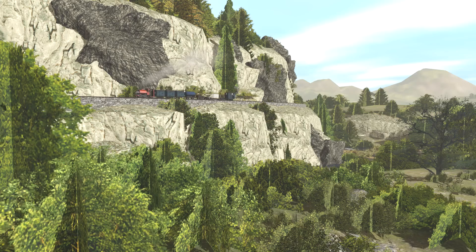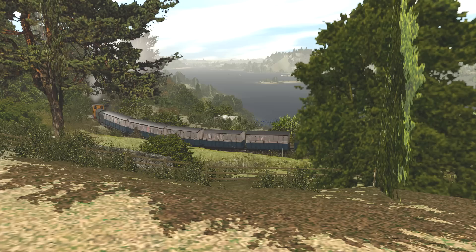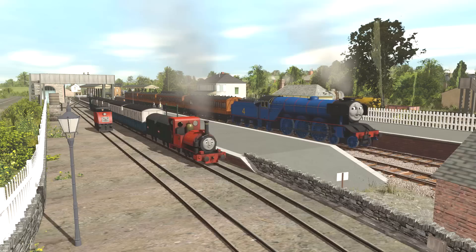One of the oldest lines on Sodor, the Skarloey Railway runs from Crovan's Gate up into the mountains on the eastern side of the island. Cam Jones, of the website Crovan's Gate Works, gave me permission to use and modify his Crovan's Gate and Lakeside Loop routes as part of a Railway Series-style route covering this railway — I appreciate his generosity. When making this route, I just had to model the bits that would go between the two existing routes.